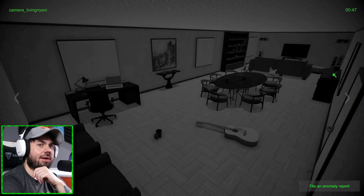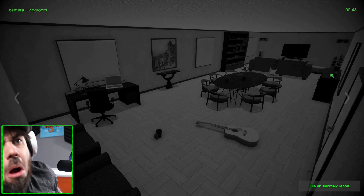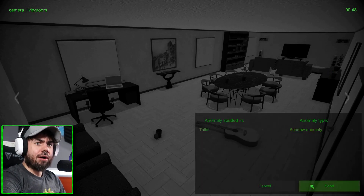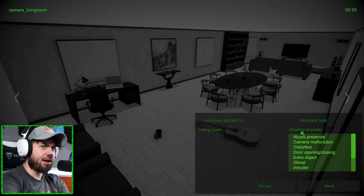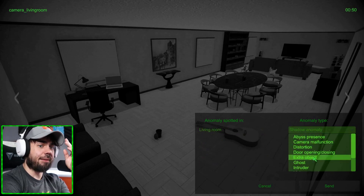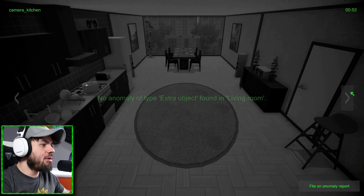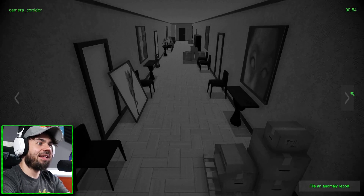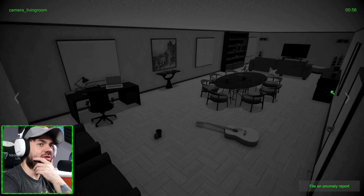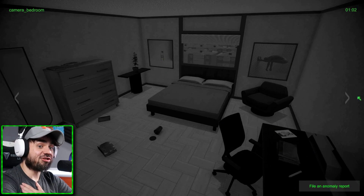Wait a minute - I just saw something move. Is there a book there? I can't see. Oh, is there a book there? I'm going to say I saw something move, a hundred percent. I'm going to go into the living room and put extra objects - I think I saw something pop up into existence here. But maybe I'm going crazy. Surely something's different here. Did a plate move? How is there no extra object in the living room? I know I saw something over here. I'm pinning in.